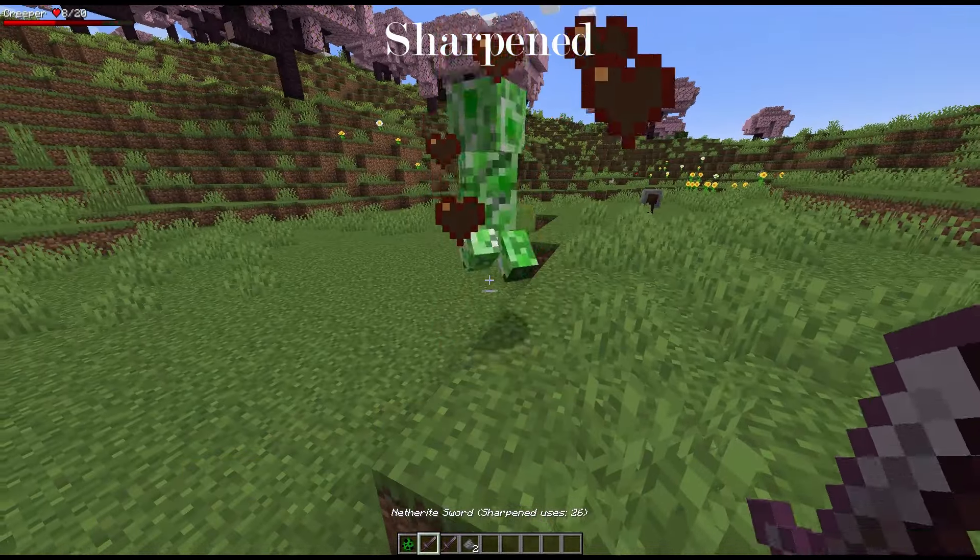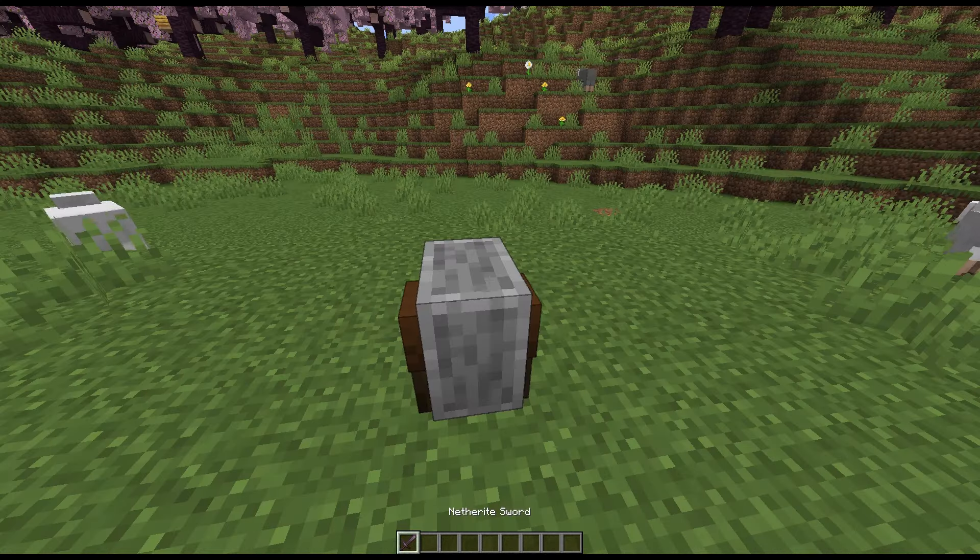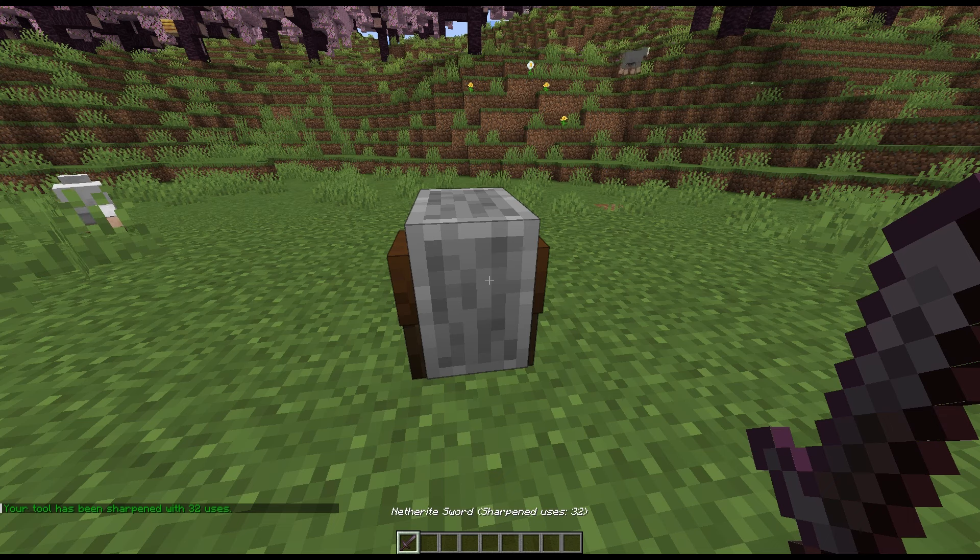Grindstone Sharper Tools is a mod that allows you to temporarily make tools sharper and deal more damage. To sharpen a tool, simply right-click it on a grindstone.